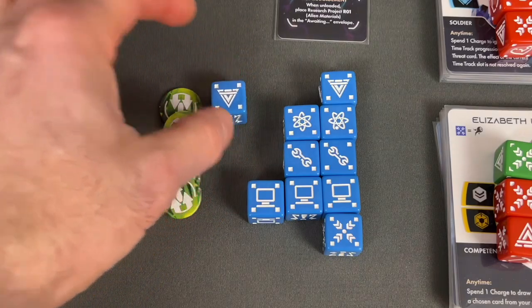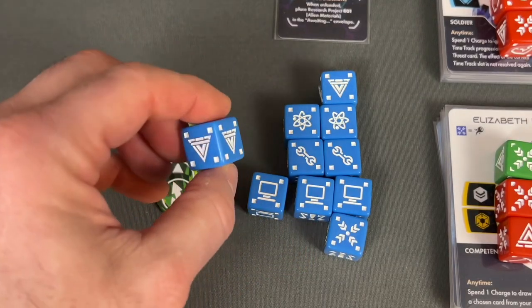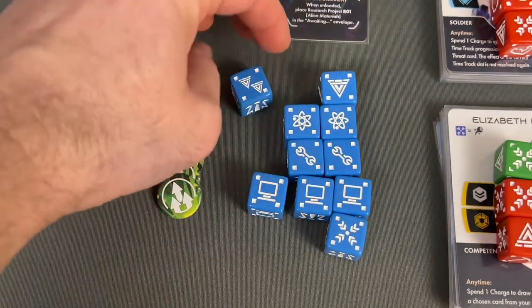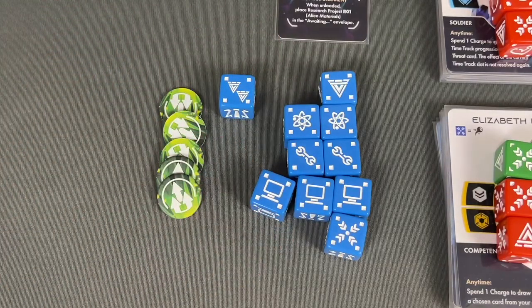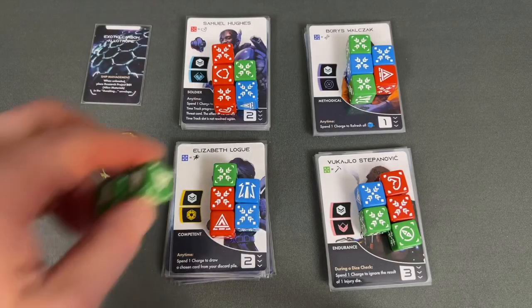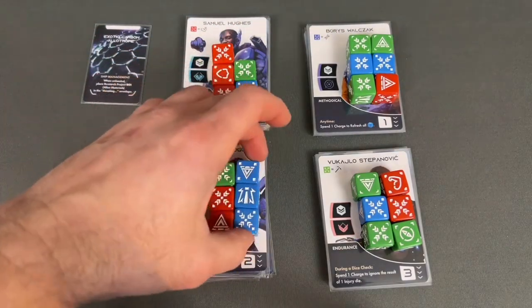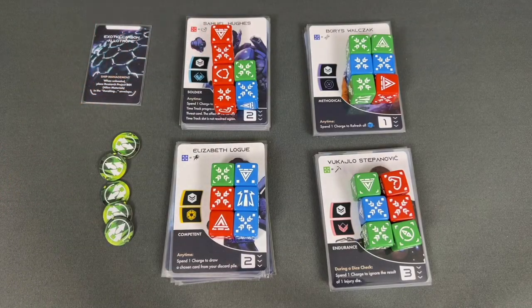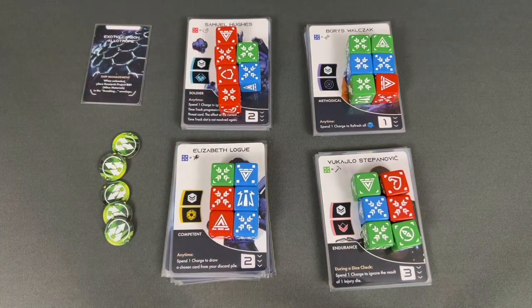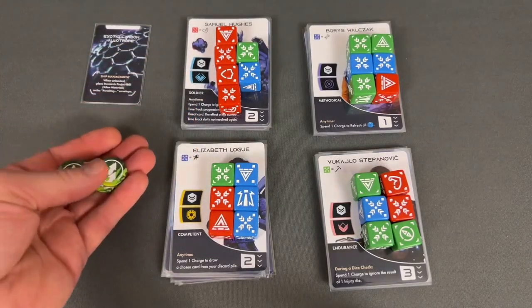According to the book — which is still somewhat guiding us — each section is supposed to take the Vanguard die, a risk-reward die that's either accidents or Vanguard symbols, roughly 50-50, with one side being a double Vanguard symbol. So each section gains one of these dice. Recon and science both gain a green die, engineering gains a blue die, and security gains a red die. Our success tokens are spent and must go away — any unspent ones you do get to carry over.